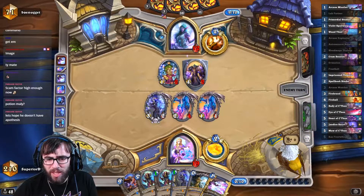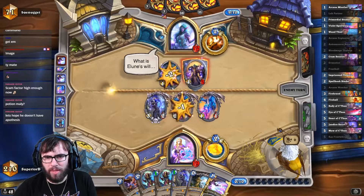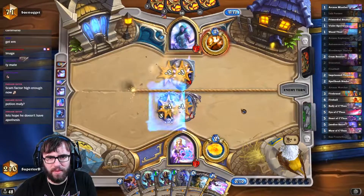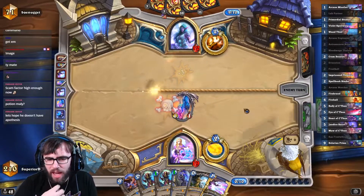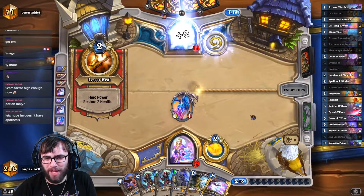Even if he has Apotheosis, I think it's just a Band-Aid — we'll be fine. It's annoying that this lab partner slipped so long. He's already played his Mind Render — we got him, guys. Look at this: an obscene amount of spell damage coming in here.